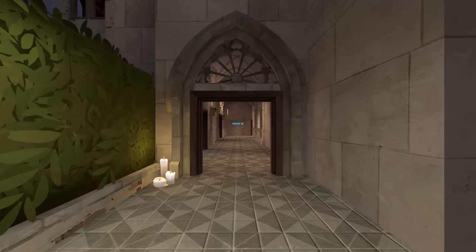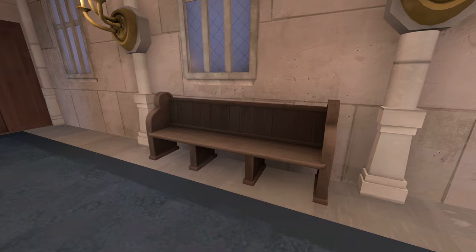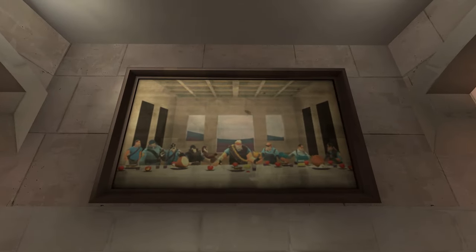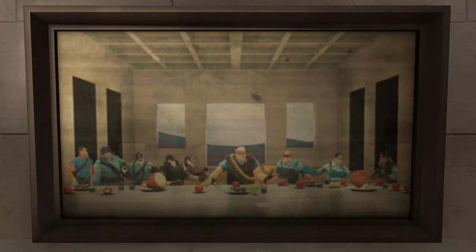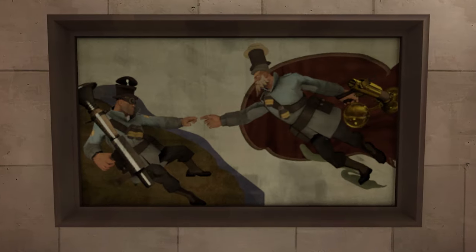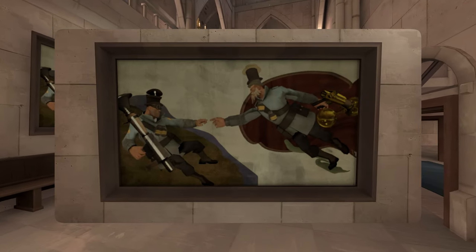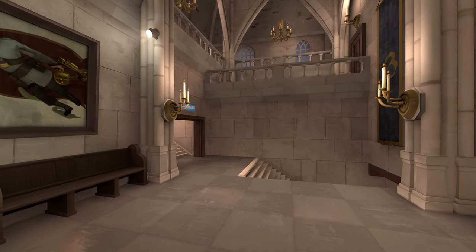Moving inside of the gothic cathedral, things feel a lot brighter. The halls are decked with candles, pews, and windows, some of which have a really cool looking volumetric lighting effect. Hanging on one of the walls on the bottom floor is a parody painting of Leonardo da Vinci's The Last Supper, where Heavy is Jesus, and right above it on the second floor is Michelangelo's The Creation of Adam. Pancakebro actually mapped out these scenes in Hammer and inserted the characters using SFM — an incredible amount of time put into a small detail like a painting. I love it.